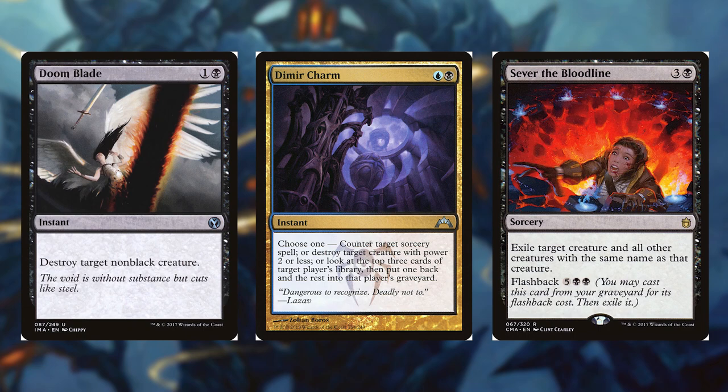Doomblade for 1 and a black. Destroy Target Non-Black Creature. Dimir Charm for a blue and a black, it's an instant. Choose 1: Counter Target Sorcery Spell, or Destroy Target Creature with power 2 or less, or look at the top 3 cards of target player's library, then put 1 back and the rest into that player's graveyard.